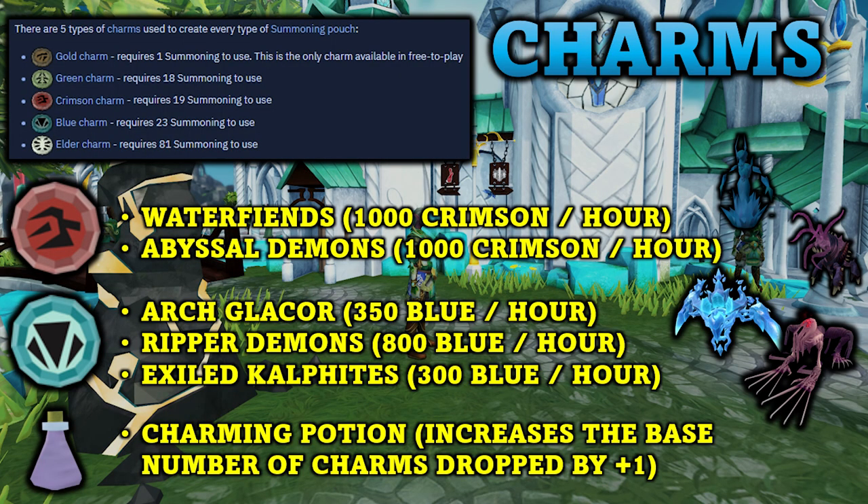First off I want to go over some helpful items that will help you collect charms at a faster rate, and give you a bit of an overview of the video. There are 4 regular charms: gold, green, crimson, and blue. I am mainly going to be focusing on the crimson and blue charms since they are used for most summoning training methods. Note that some creatures that give a lot of blue charms will also give a lot of crimson charms.